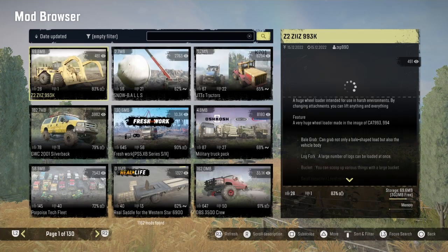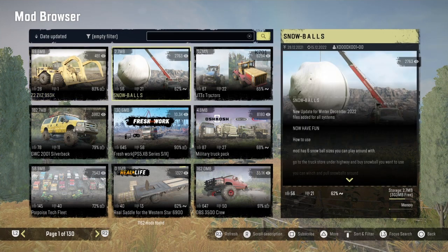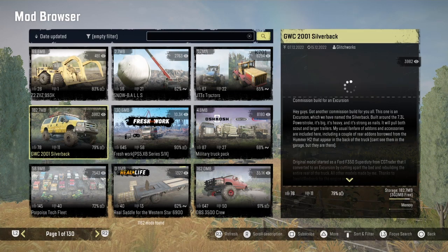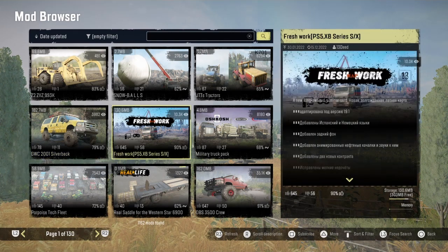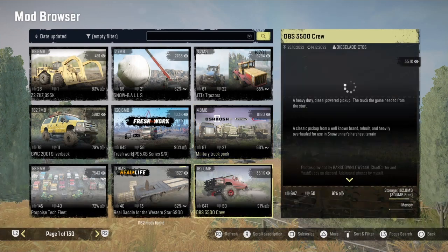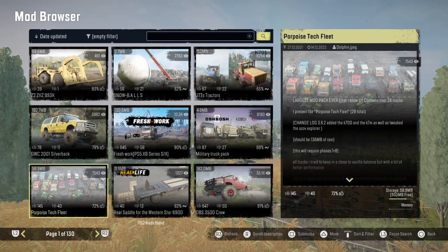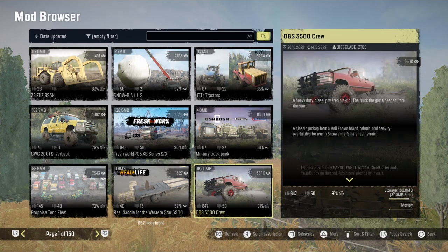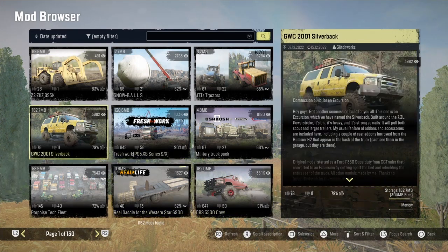We got the Z2 Zika 993K, the Snowballs had an update, JGT's Tractors had an update, the GWC 2001 Silverback had an update, Freshworks had an update today, and Military Truck Pack by Pontana Workshop. The Porpoise Tech saddle and the screw cab were all yesterday.